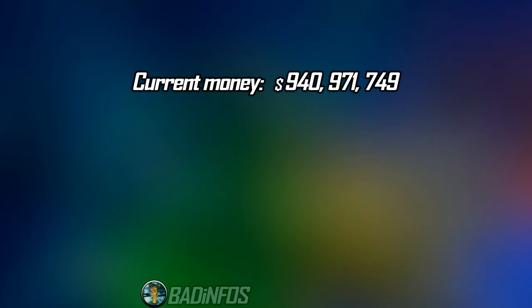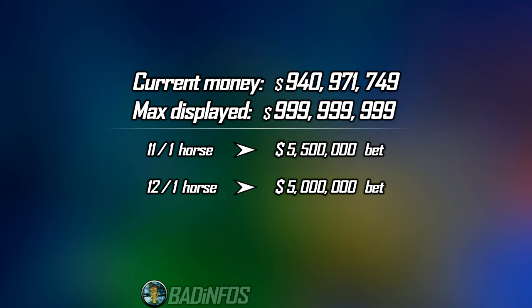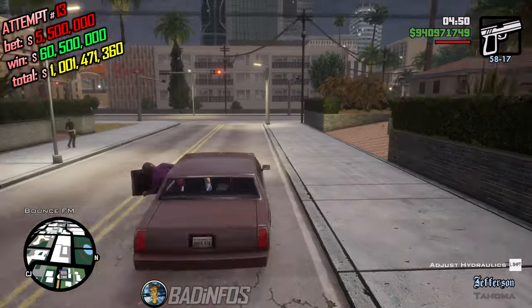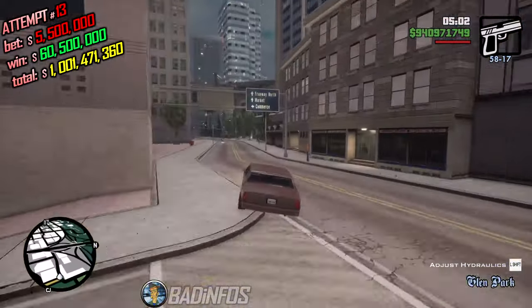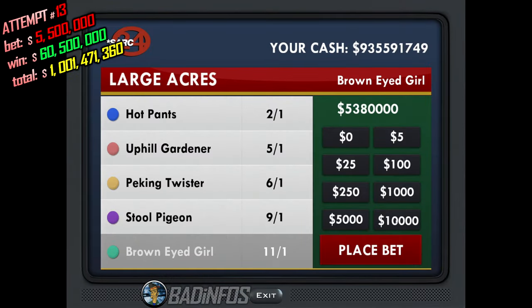Let me pause for a second and explain some things. I currently have this amount of cash. The max money displayed is a set cap. In order to reach it on an 11 to 1 horse, we have to bet 5 and a half million dollars, since we get about 60 million back — or bet 5 million on a 12 to 1 horse. Betting more is okay but just wastes your time, especially since you'd probably have to do this a few times until you win. I abandoned my Blista Compact for a Tahoma — this Tahoma will make me a billionaire. I got the 11 to 1 horse, so my bet was 5 and a half million.